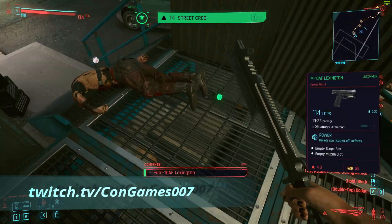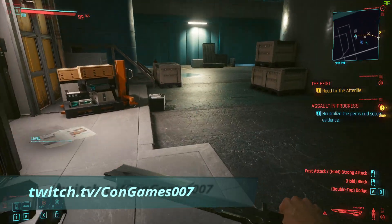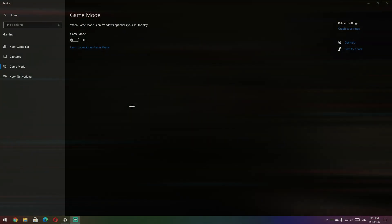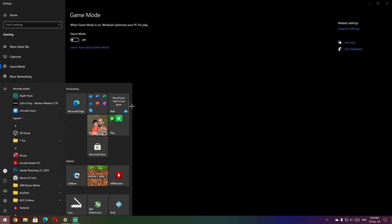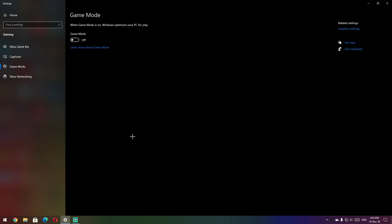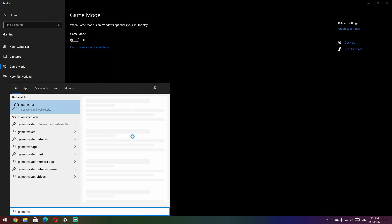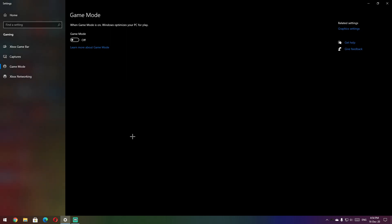First things first, there are a couple of things you can do before we start the game in Windows to get more performance. The first thing you can do is switch off Game Mode in Windows, as some games have issues with it. To find Game Mode, just click Start, type 'game mode', go to Game Mode Settings, press Enter, and you're there. Make sure to switch that off.